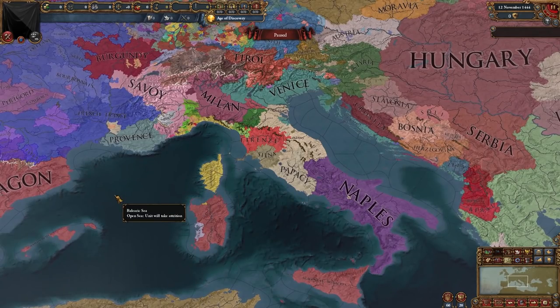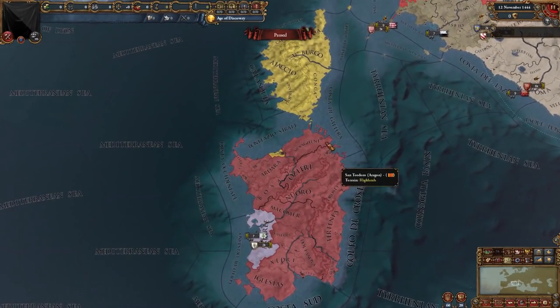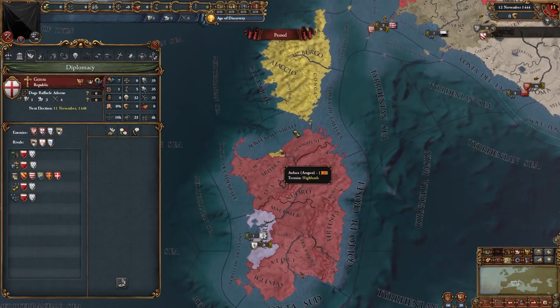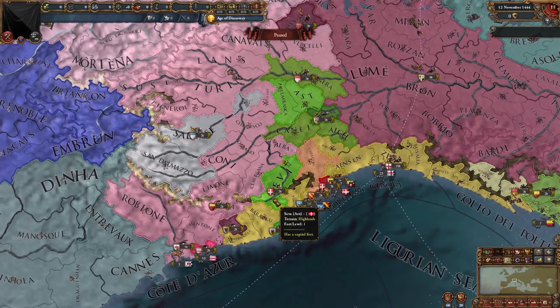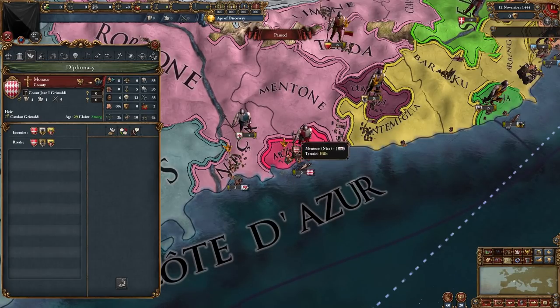Going over to Italy, another region which might seem familiar at first glance, but when we zoom in we truly see the detail. Starting with Sardinia — in vanilla EU4, Aragon holds this island, but we also have Arborea, which isn't present in EU4 and isn't a subject of anyone, as well as a province that's part of Genoa. We can see Corsica under Genoa, and some new nations: Onelia, Asti, Binale, Montferrat. And we have the county of Monaco — another microstate in Europe today.